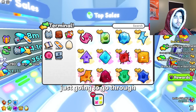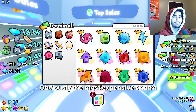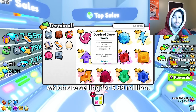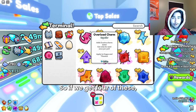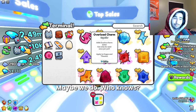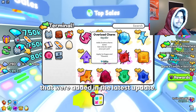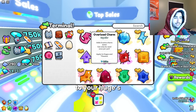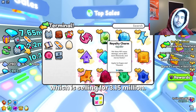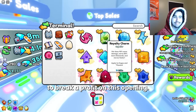I'm going to go through the different charms we can get and what we are really hoping for in this opening. The most expensive charm is one of the overload charms, which are selling for 5.69 million — so if we get four of these, we break even right there. These are the new charms added in the latest update; they add two more charm slots to your huges. Next we have the royalty charm, selling for 3.15 million, so you would need about seven of these to break a profit on this opening.